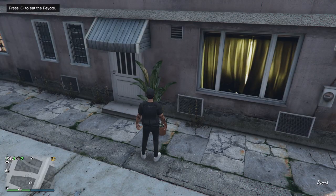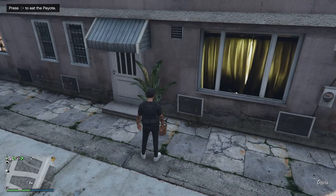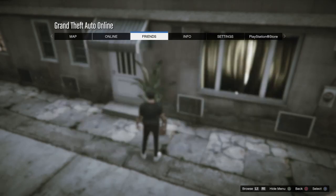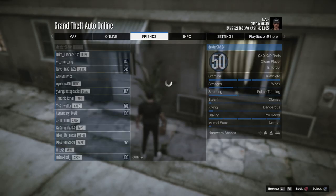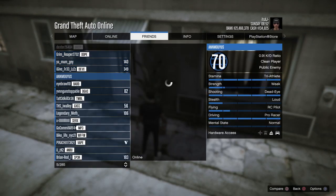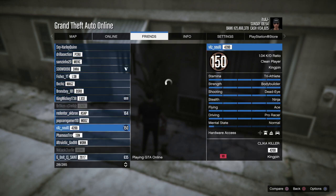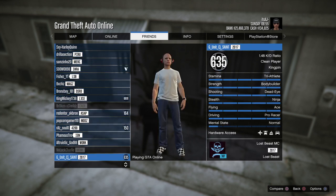What you want to do is make sure you have the option to click right on the d-pad to eat the peyote plant. What you're going to do is click pause, make sure you have that in the top left corner that you can eat the peyote plant. Click pause, go to friends, you're going to go to the friend that's in your session and you're going to go ahead and join him — the one that is in the mission.